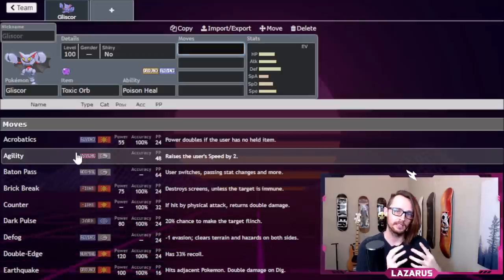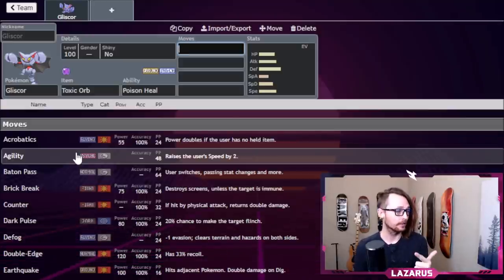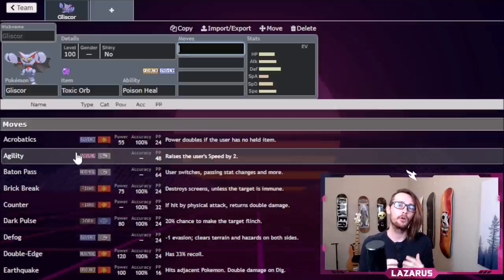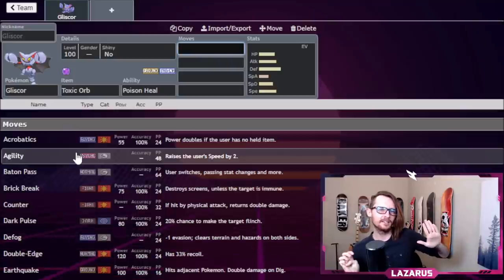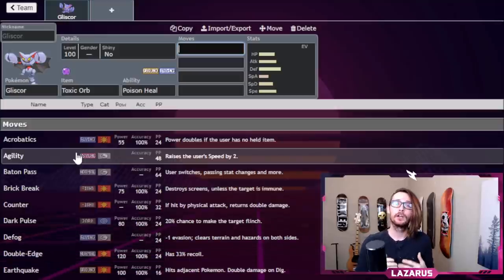When you're building these teams, just pick a Pokemon to start and then try to cover for it defensively. What is Gliscor weak against? Ice-type and Water-type attacks. We want to surround the team with Pokemon that not only mitigate that damage with their defensive typing but also have moves that trump those types — it's not just about avoiding Water attacks, you need to check the Pokemon that use them.